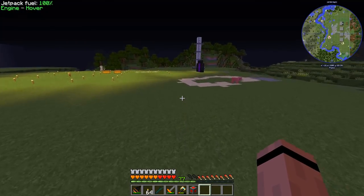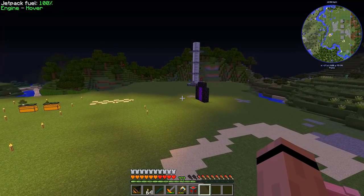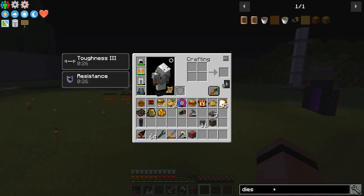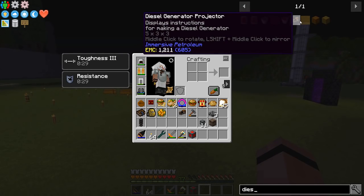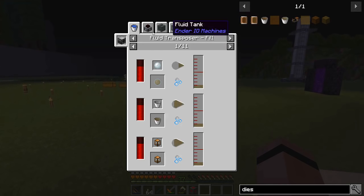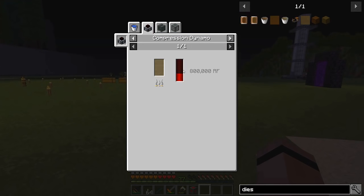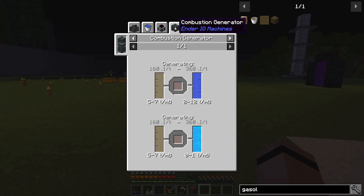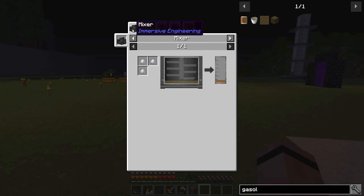I'll probably set up some generators. Diesel can burn in a compression dynamo for 800,000 RF a bucket — and we can make that better. Gasoline can go in a combustion generator — the advanced combustion generators are kind of nice. The mixer with aluminum makes napalm. Alright, let's go do the other thing.